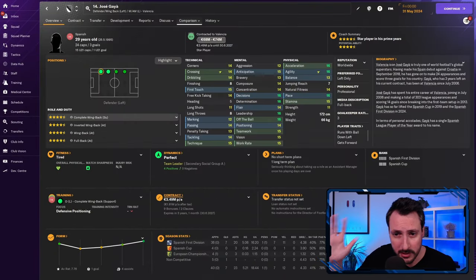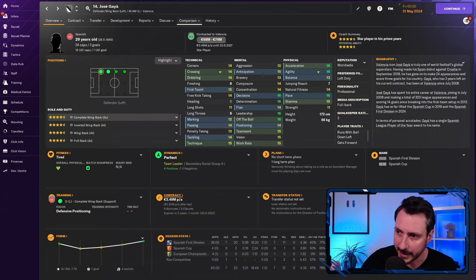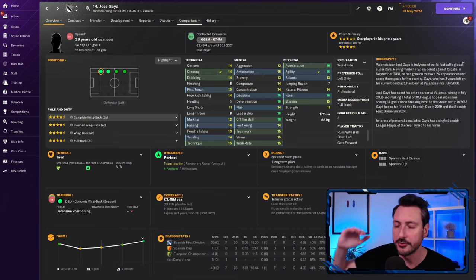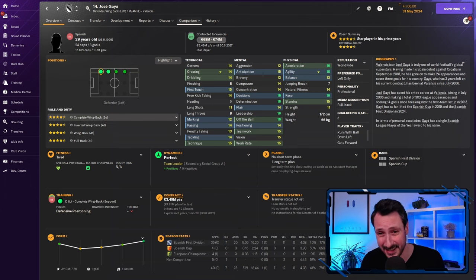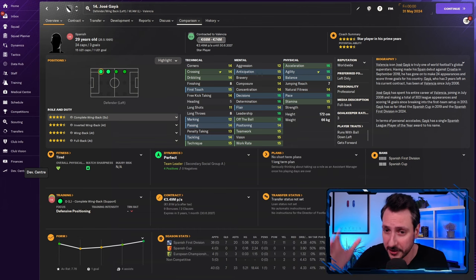Now for important attributes — let me start with who I'd never use as a wingback. For height: for wingbacks on support or attack, avoid players above 186cm as they can get clunky and lack agility. For wingback on defend, height is less important if they're ball-playing defenders. At the other end, avoid players below 168cm — they're part of your back line, and if every cross goes above their head it becomes a problem.